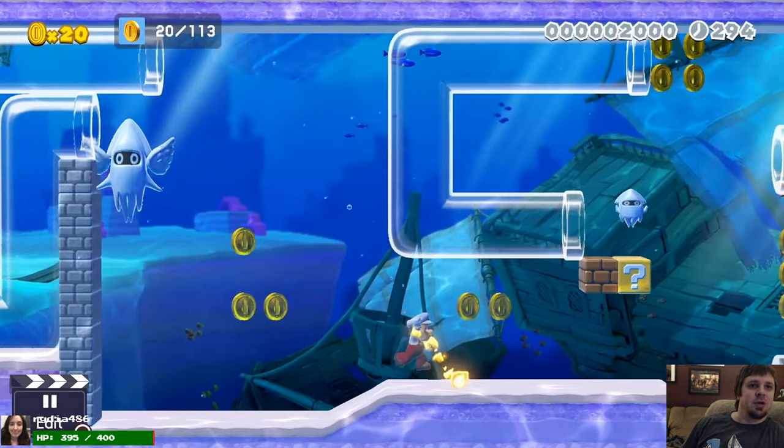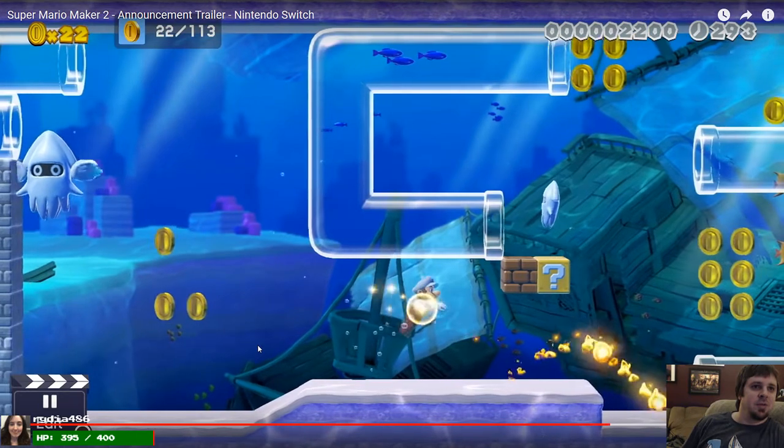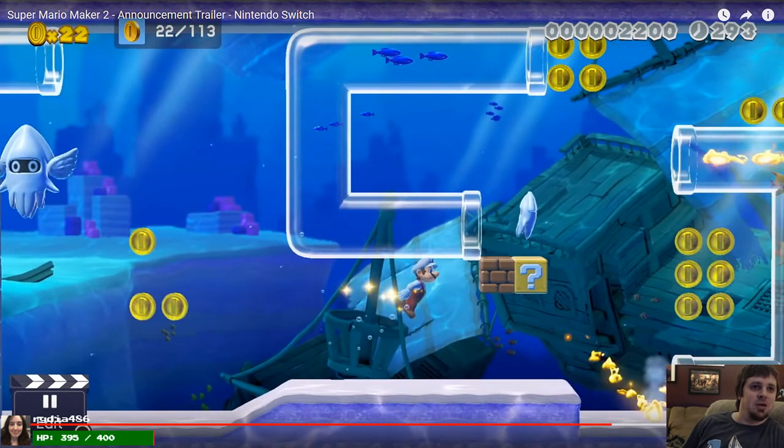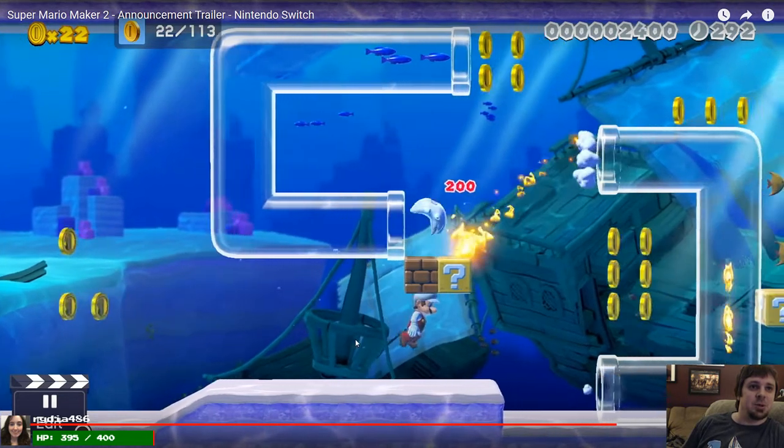So here are the clear pipes. As you can see — that guy looks weird with those wings, but I think that's just how he looks in 3D World — Mario throws a fireball in and it goes in, around, and out, and it's gonna hit this blooper, which is insane. So you can throw fireballs in there, and you can also go in there and travel. I like the background — the sunken ship is cool.